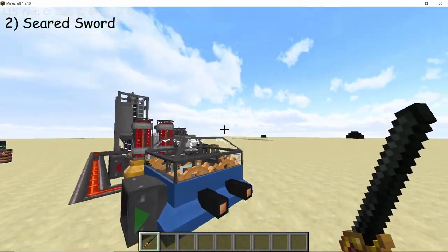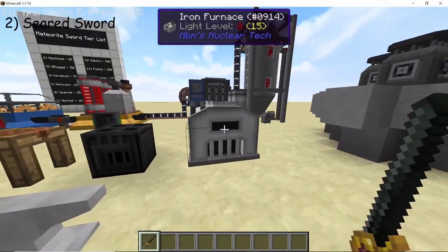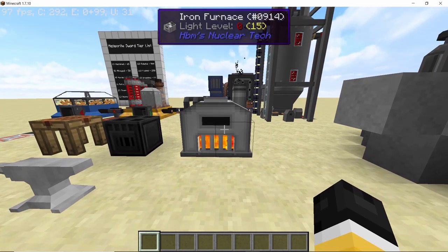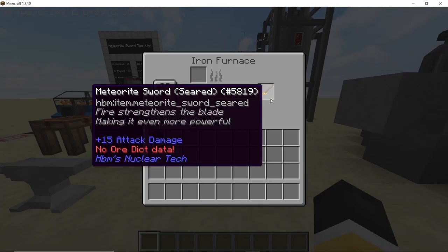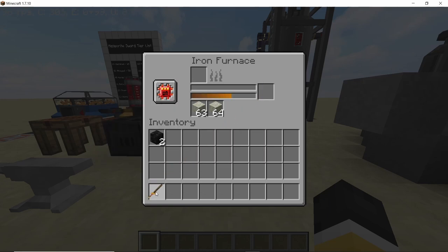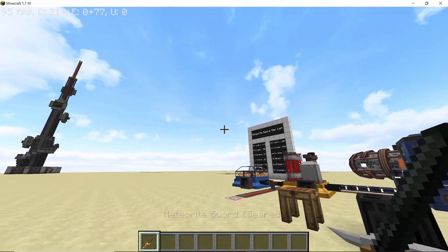The second sword on our list is the seared vervian. For the seared vervian, place down your meteorite sword in a furnace and heat it up — it's as simple as this. Once it is done you will get the seared vervian, which will do 15 attack damage instead of 10.